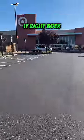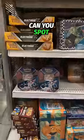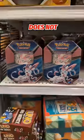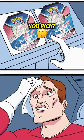Your target might have Evolving Skies in it right now, but you need to be careful. Can you spot the difference between these two tins? One has Evolving Skies and one does not. But which one should you pick?